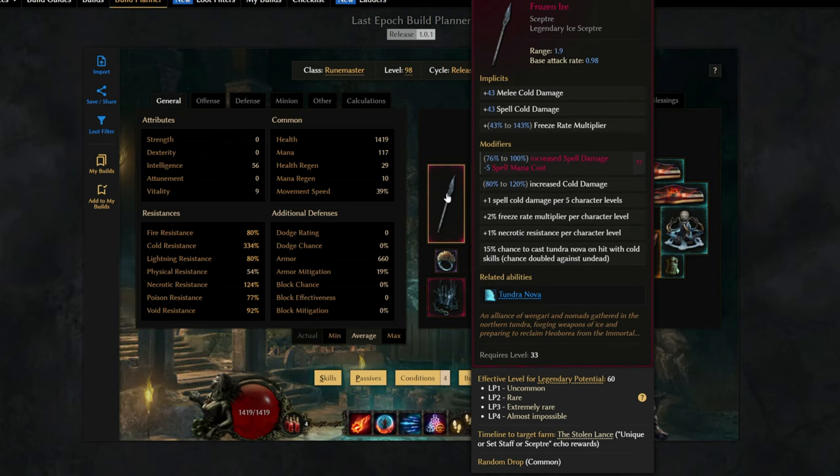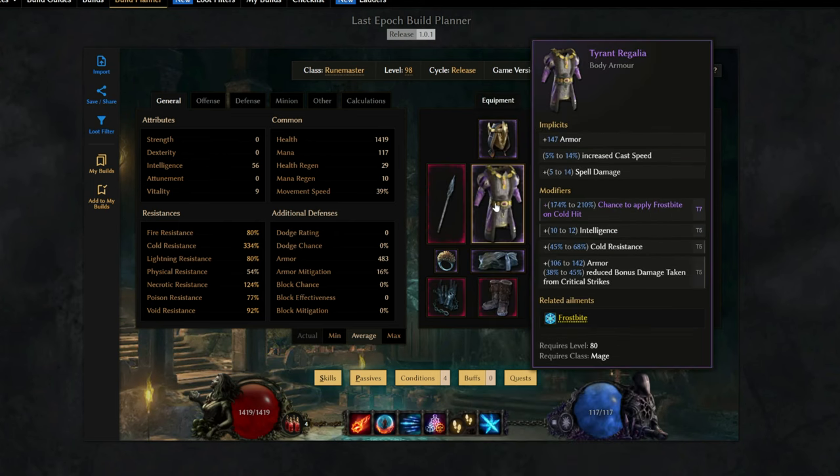The main hand is the most important part of the build. You're looking for a scepter with tier 7 increased spell damage and reduced mana cost — that's minus 5 spell mana cost, meaning Frost Claw costs zero mana to cast. The unique scepter shown has the implicit spell cold damage, plus freeze rate multiplier, increased cold damage, +1 spell cold damage per 5 character levels, 2% freeze rate multiplier per character level (200 at max level), 1% necrotic resistance up to 100% at max level, and 15% chance to cast Tundra Nova on hit with cold skills. Any scepter with tier 7 reduced spell cost will work.